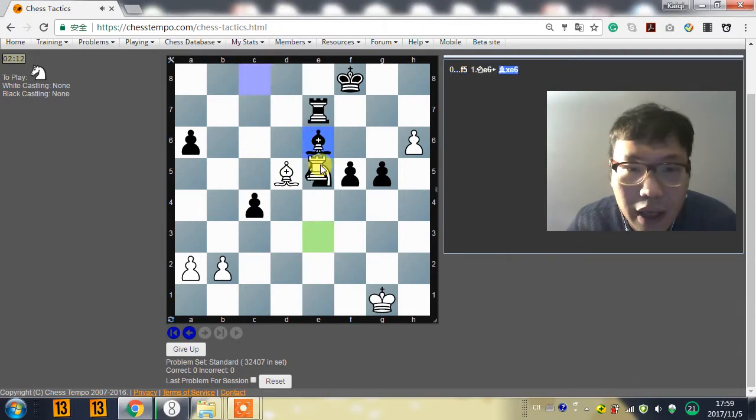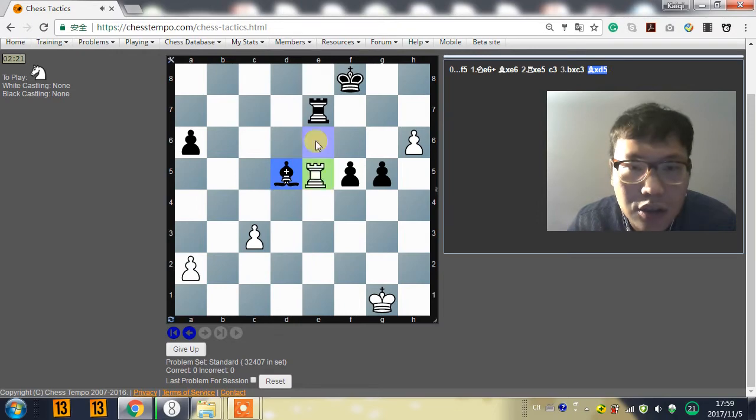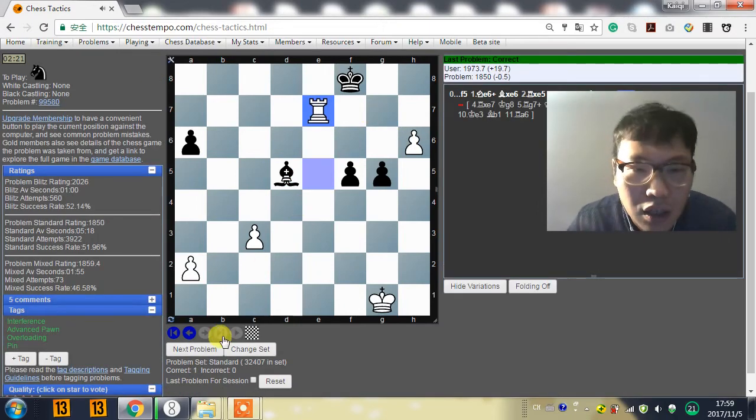So let's play this. Bishop e6, rook e5, c3. I don't understand why c3 is coming out. So probably just take it — nothing changed. Rook takes e7, king takes e7, and h7.